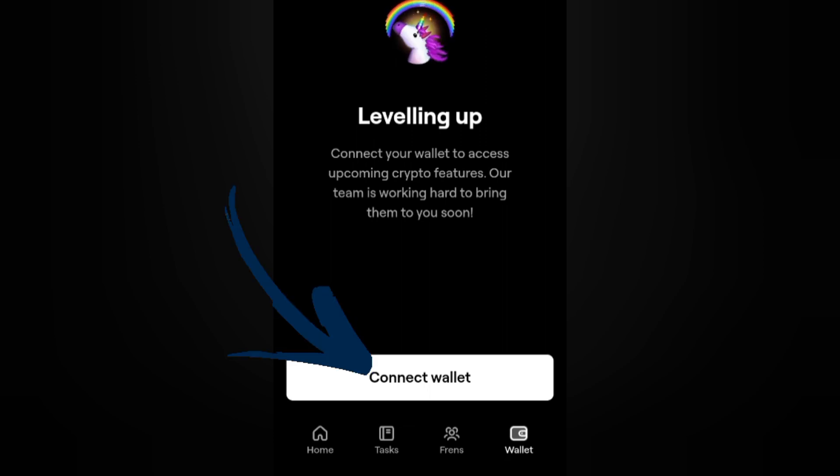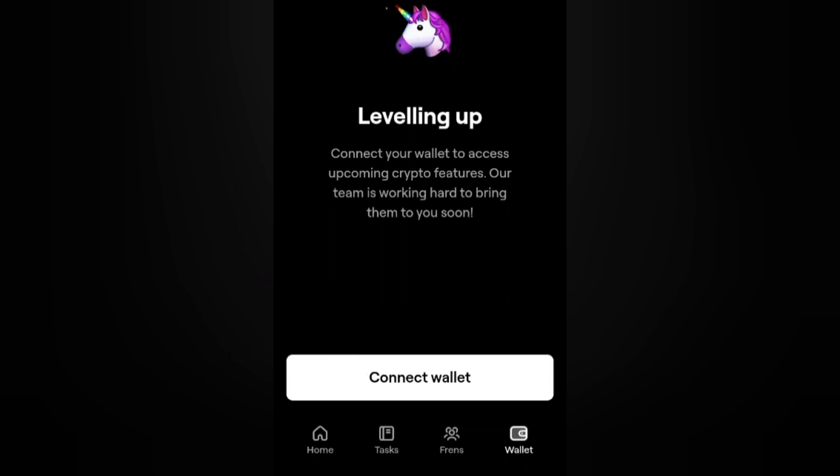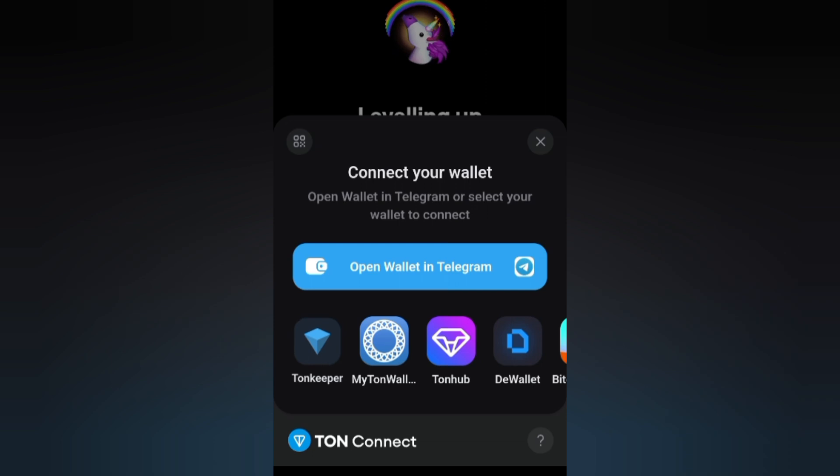It says 'Level Up' and underneath it says 'Connect Wallet.' Go ahead and click on that. It says: 'Connect your wallet to access upcoming crypto features — our team is working hard to bring them to you soon.' I've clicked on it.